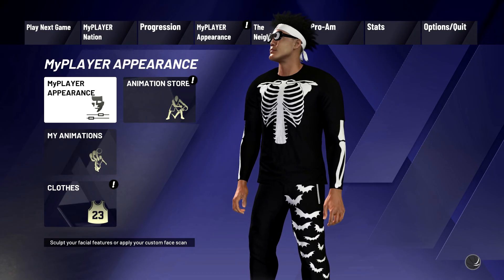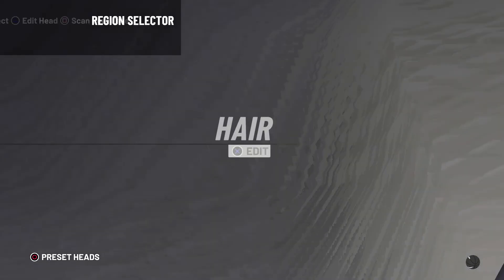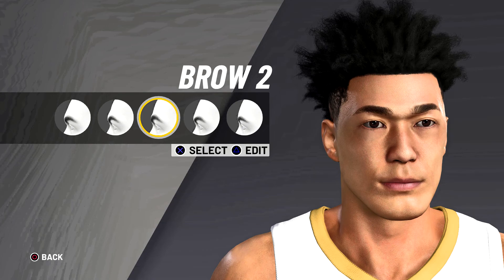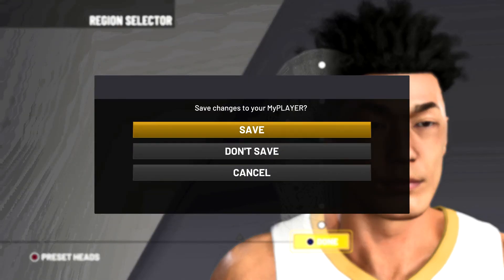Now once y'all have done that, just back out, then go to my player appearance, click edit head, and then just edit anything - it can be the slightest thing. Change a brow, whatever - I'm gonna just change it to that. Go all the way down and click save. This glitch is really easy.